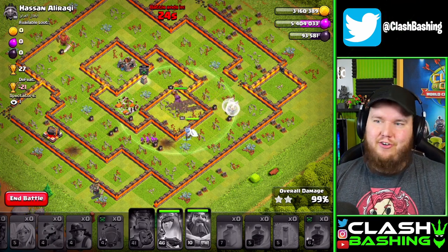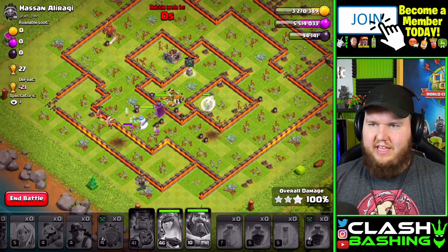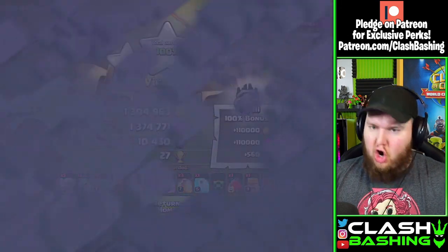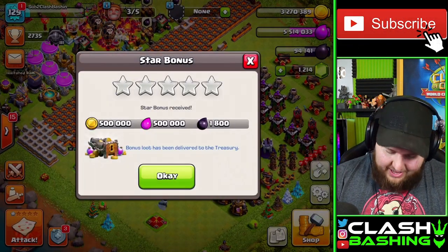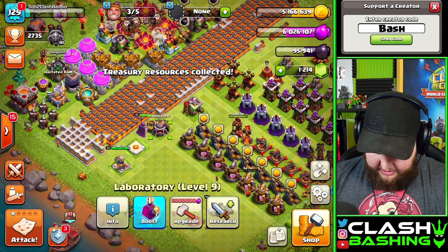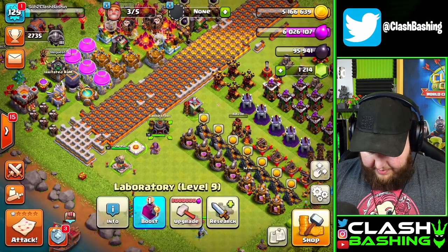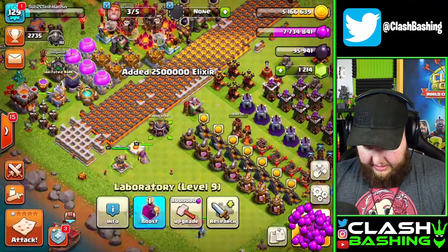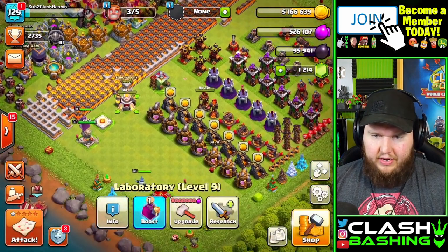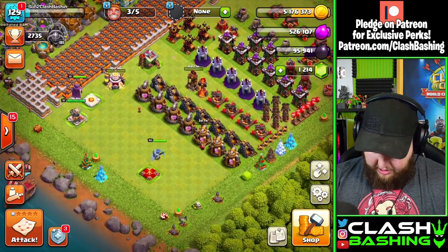We'll get the three star and the star bonus. Oh wait — it was just the regular star bonus, not boosted. That's what happens when you play too many accounts. Let's check the laboratory — which I believe also got cost reductions. Oh, our Miners aren't even upgraded! We need Miners up. Let's remedy this right now — Miners going up. We need just a little more dark elixir for the King, about 15,000.